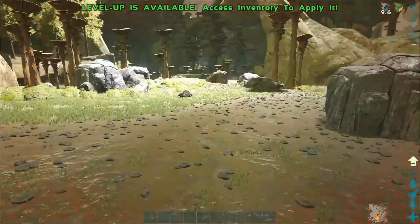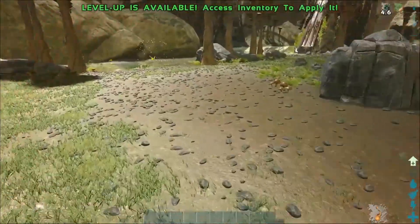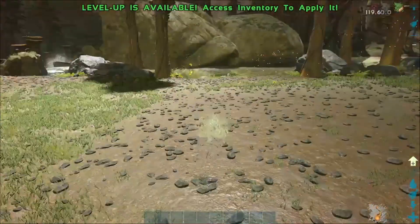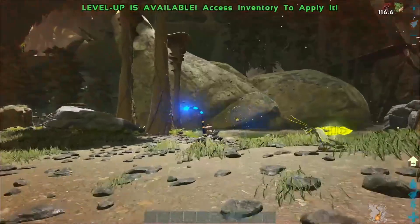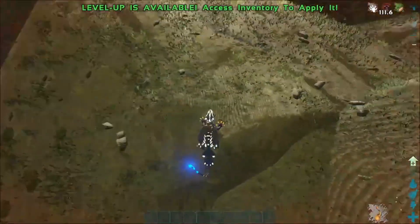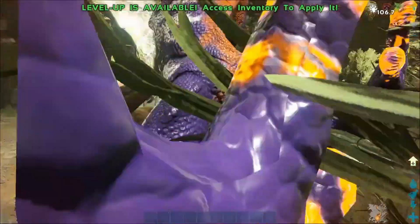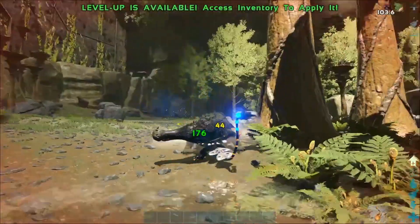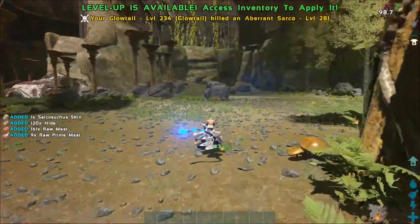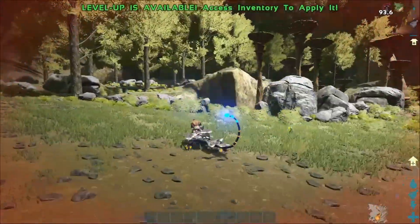It also has the camo ability of a rock drake which you can't deactivate — once activated it stays camoed and that lasts for about 12 seconds, then there's a debuff afterwards. It glides like a rock drake but it doesn't climb like one, so once on a wall it attaches but won't climb. You can look in a direction and jump off. It's actually pretty speedy — 200% speed, nothing to be sneezed at.